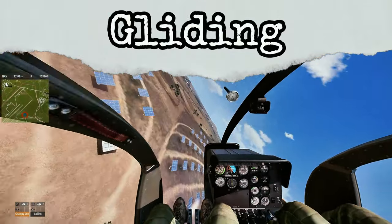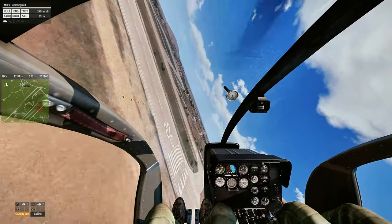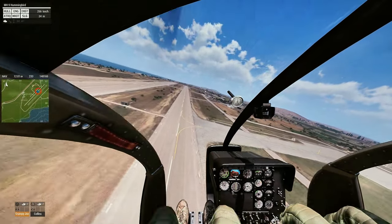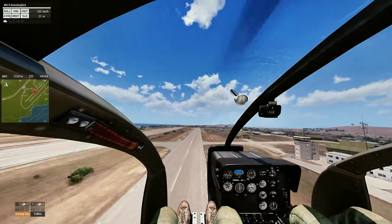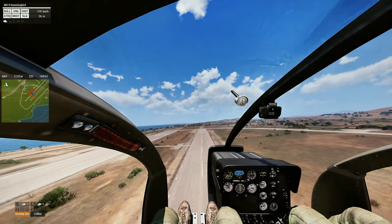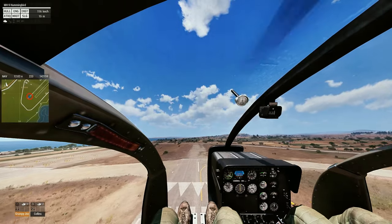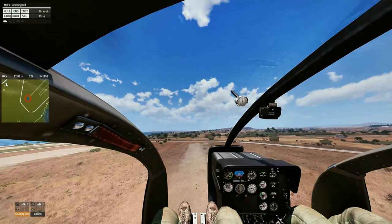Gliding is simply flying the helicopter with the collective held down. This is the critical step to scrubbing speed in order to set up for a landing. To practice this skill, fly your helicopter to a cruising speed of at least 240 kilometers an hour and then hold the collective down. Continue to fly the helicopter in a straight line, keeping the nose at the horizon and focusing on flying as far as you can. When you slow to about 50 kilometers an hour, pull full collective and try it again.